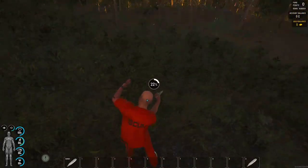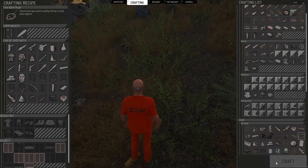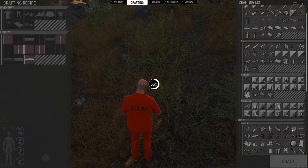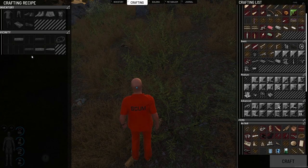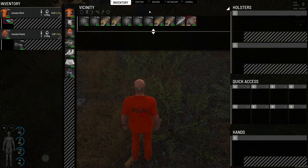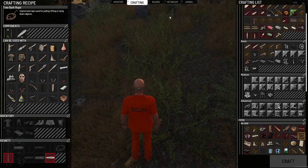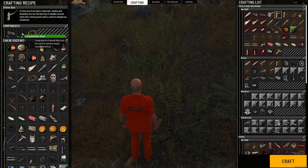Go find a couple bushes, chop those down, and cut up the sticks into small sticks — leave one large stick. You need five small sticks to craft a rope, which is in the crafting tab as well. While you're in the crafting tab, take your time and click on everything. On the right it'll show you what you can craft, and on the left it tells you all the ingredients you need.